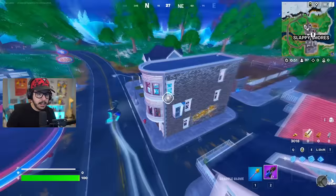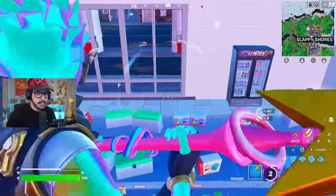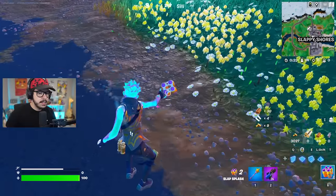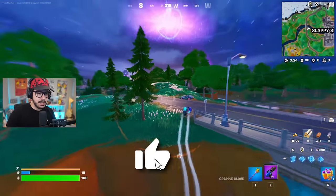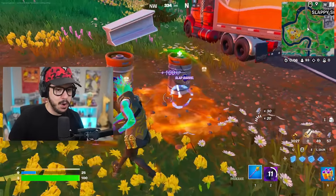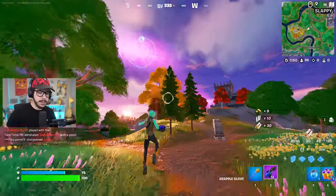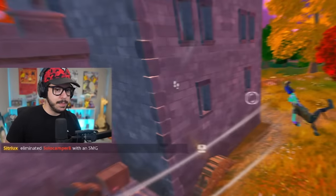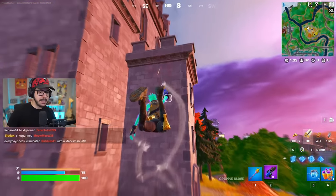I have not found it, I'm going to keep on looking. I don't see anything on top of rooftops, maybe inside the gas station. It's not going to be in a chest because chests have green weapons or higher. Slappy Shores was a bust. Oh, there is a guy just standing there — he'd be easy to take out, but I don't have a weapon. Oh wait, what is that? A gray mammoth pistol! That's actually massive. I'm here, I got it — gray mammoth pistol, baby.